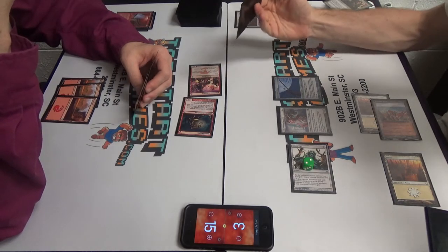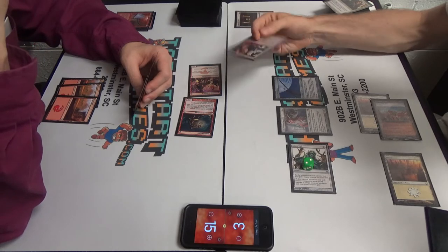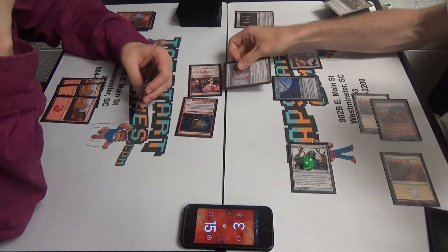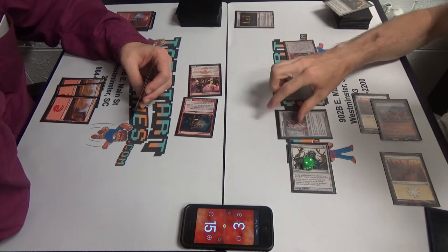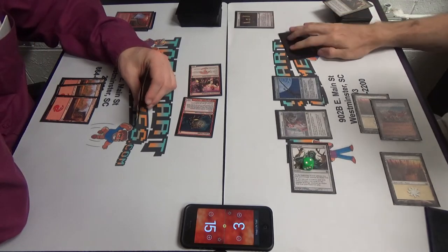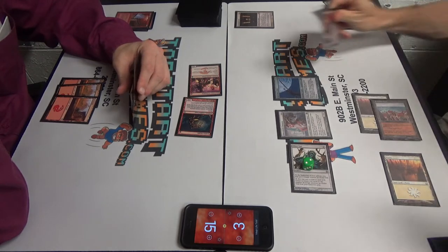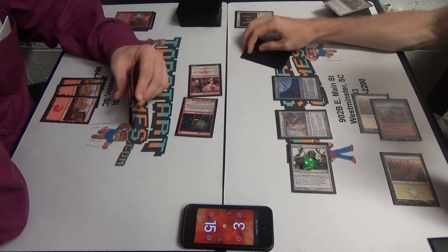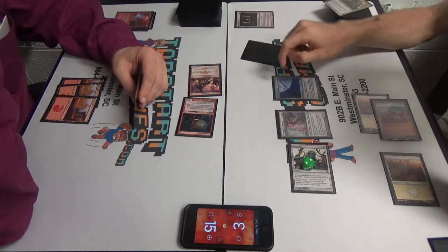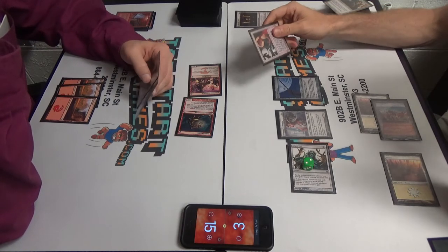This is tough, because if you have anything in your hand that you can play at instant speed, and I hit the Goblin Guide, then basically if you have anything, your prowess will let your Swiftspear beat the Cannonist. So I should probably... If I don't stick the Cannonist, I don't know that I win this. I think I have to play to that out.